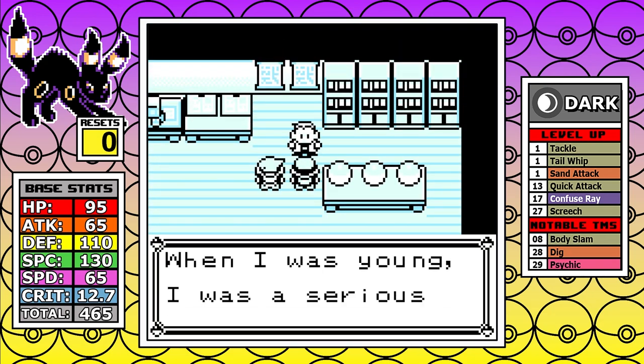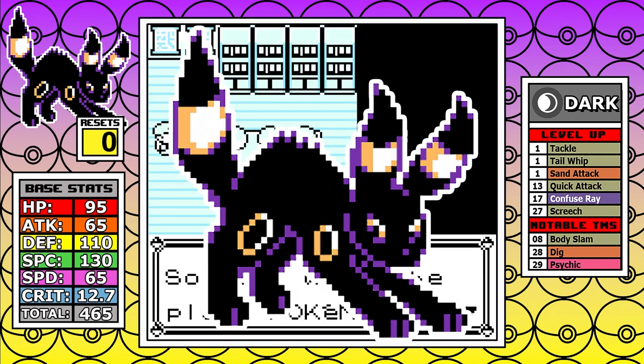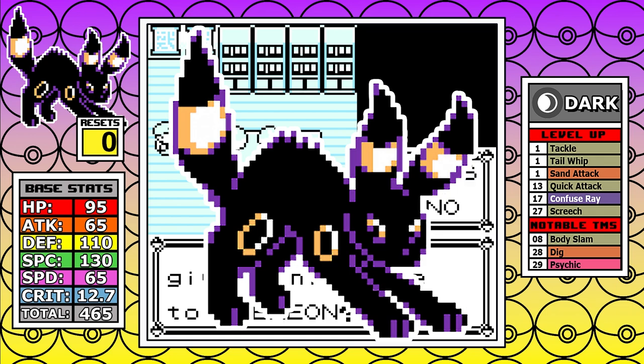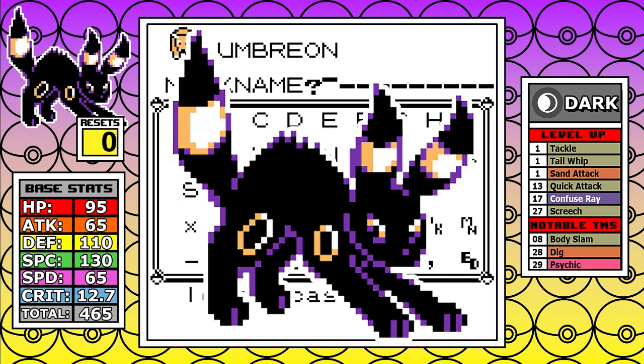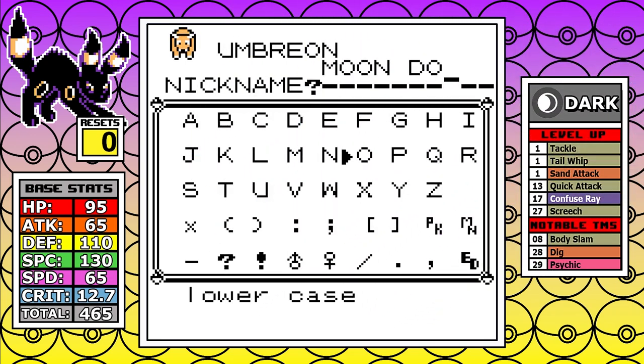If maybe I just think too highly of Umbreon, it's a definite possibility, but just look at it — it's so cool, and the Sanque sprite being a scared cat is just the perfect aesthetic for an October run. I love it. And if you need to know the rules for the run, they're in the description as always.